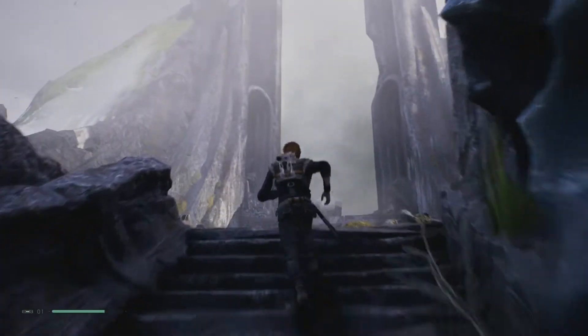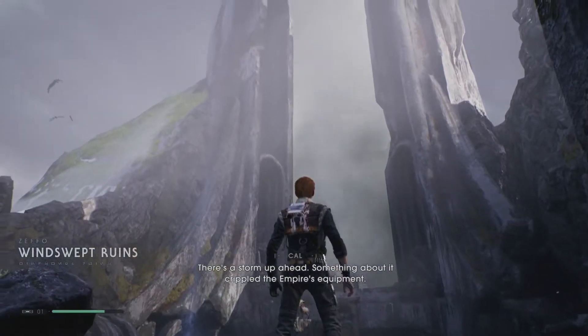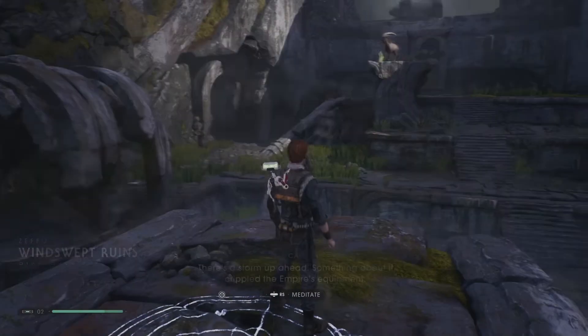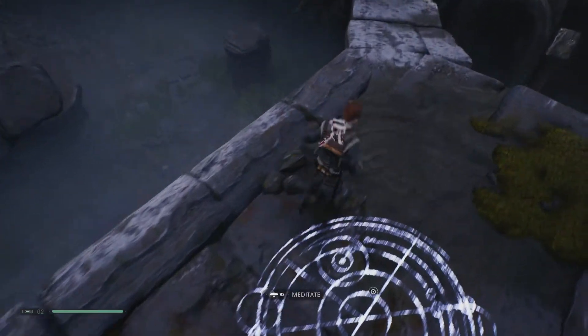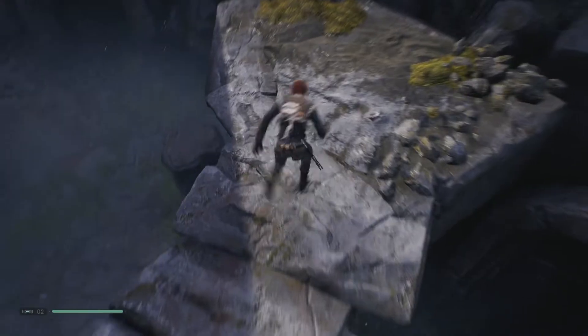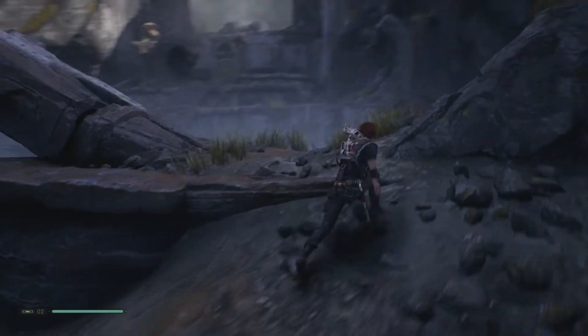Later on in the level you will make your way to an area called the Windswept Ruins. Within this area there are a ton of phylax — maybe four or five. All you've got to do is find one and sort of isolate it. I'd recommend isolating it so you don't have to worry about being killed by the other ones, and then get it to kick you.